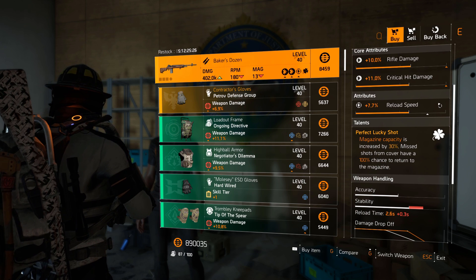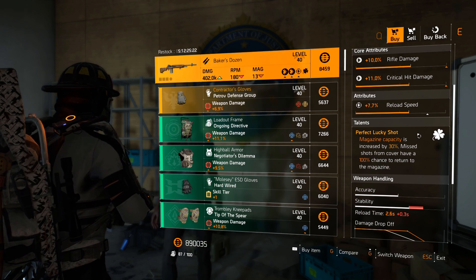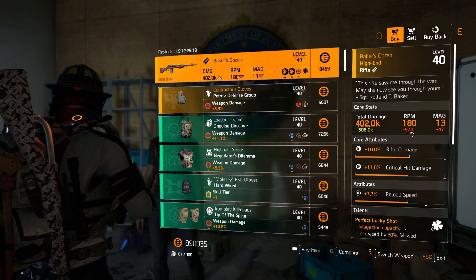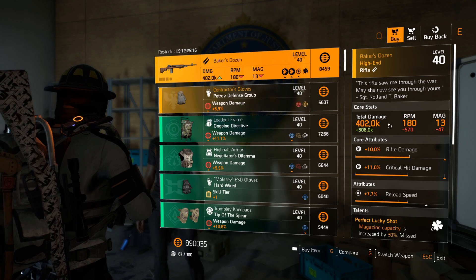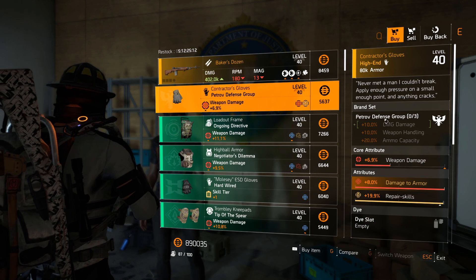You can get this up to 600k base damage, so it's very nice. It has Perfect Lucky Shot — magazine capacity is increased by 30%, and missed shots from cover have a 100% chance to return to the magazine. I would prefer using Boomerang, but it's very good, especially on console.